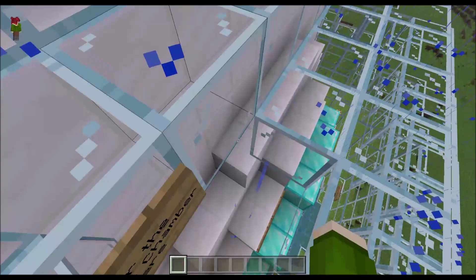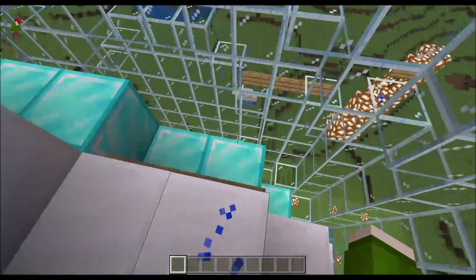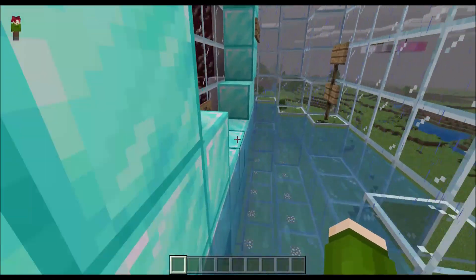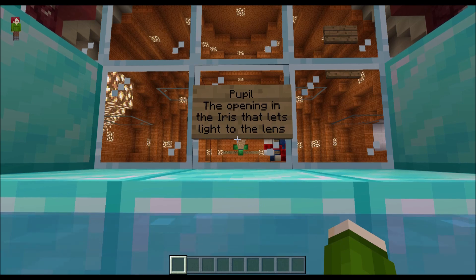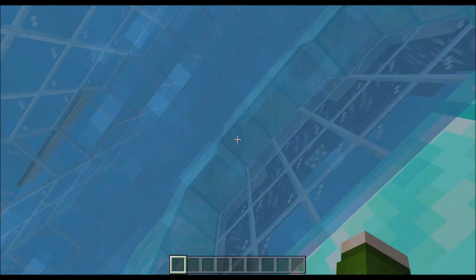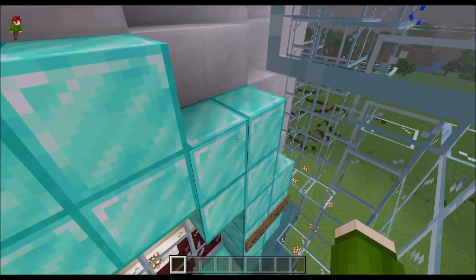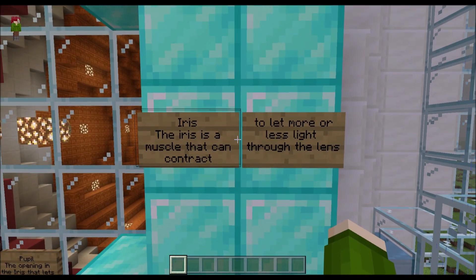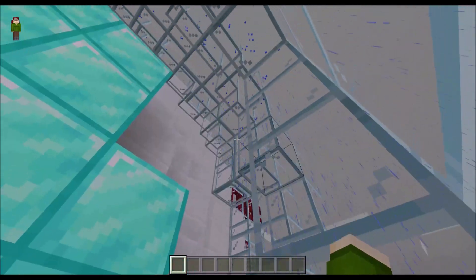Enter the interior chamber here. Pupil — the opening in the iris that lets light into the lens. Iris — the iris is a muscle that can contract to let more or less light through the lens.